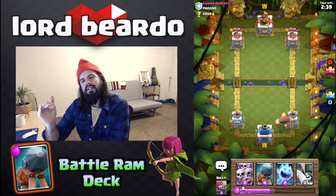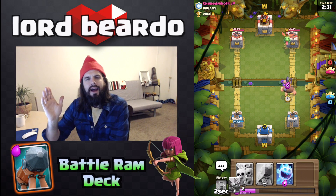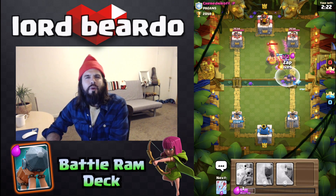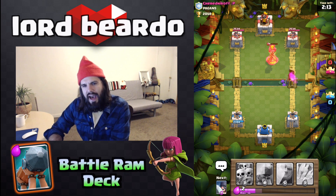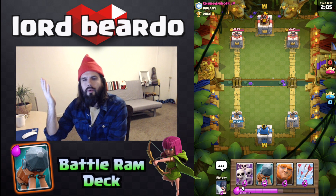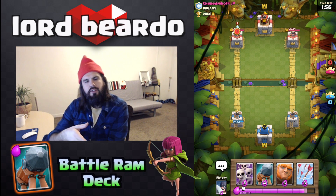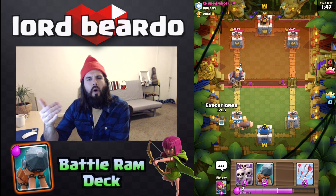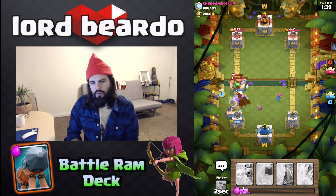We jump into another match — I get excited to play against level 9s because I feel like everybody I face is a level 10 or higher. I have to use my Arrows on just a Princess and I'm a little upset — does anyone else get upset that the Princess is just raining terror from the bridge and there's nothing you can do? Fingers crossed we get that Princess at the end of the episode. I don't usually play well against the Inferno Tower — maybe I have to use the Zap spell more efficiently. I either zap too quick or wait too long, so my tanking troop doesn't reach the tower.